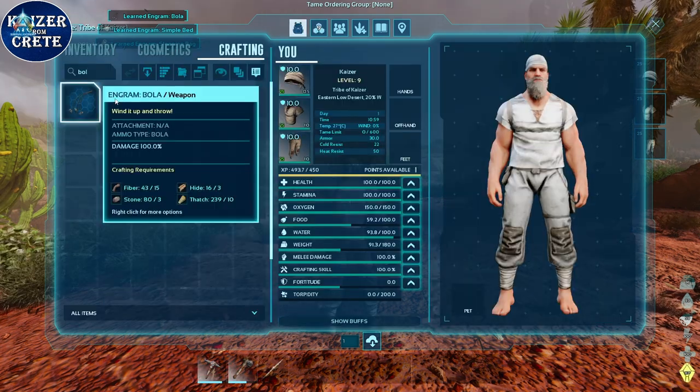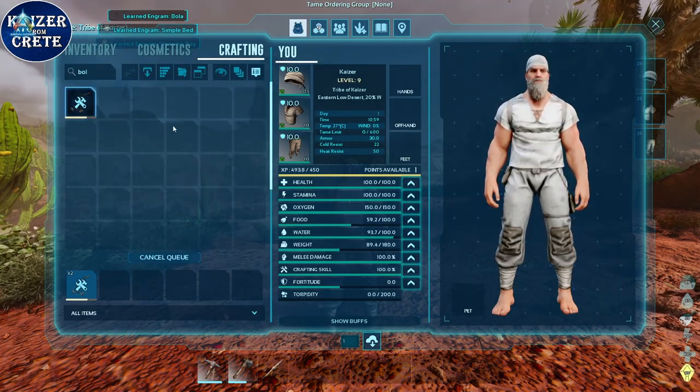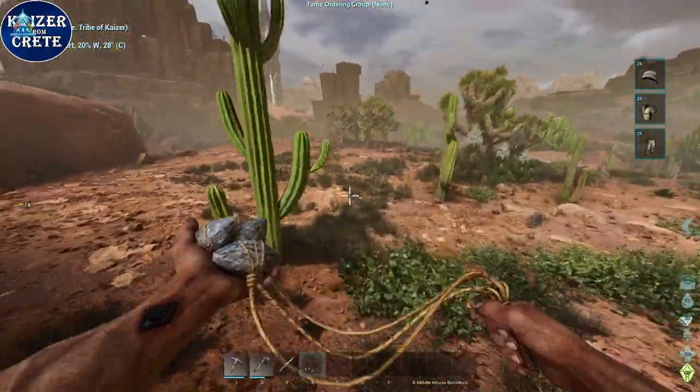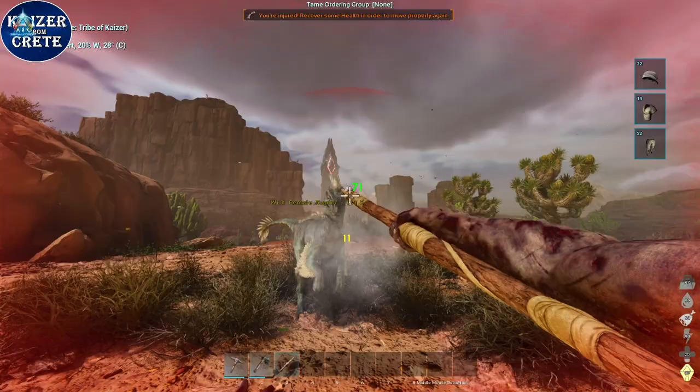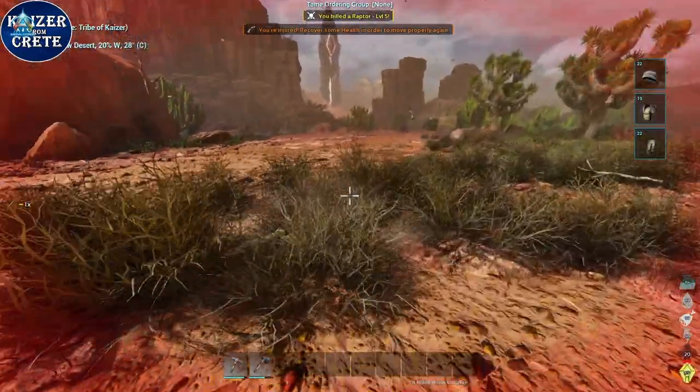When you reach level 9, craft yourself field bolas because that's the only way you can survive a raptor attack. You can bola the raptor and run away. You most likely can't kill it if it's a high level. If it's low, you can try to kill it, but you don't have much time — I think you just have only 30 seconds.